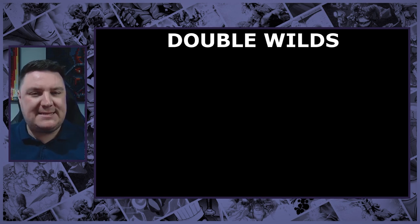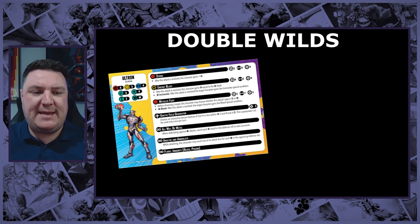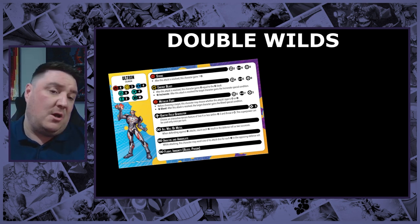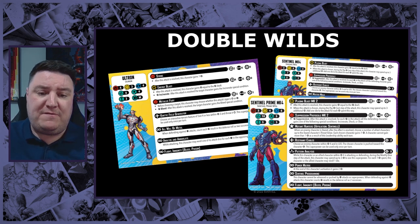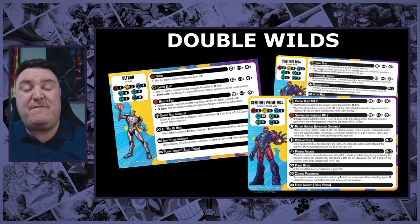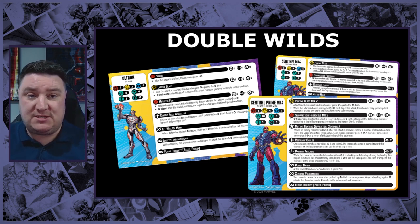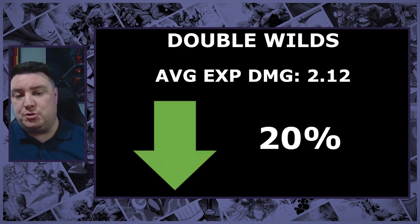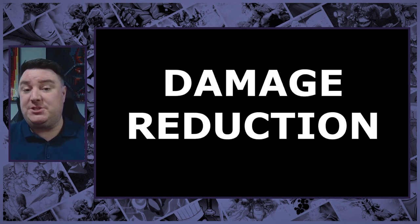Double Wilds next, and we tend to see these just on the robots. We've got Ultron with All Will Be Metal and Sentinel Mark 4 and Sentinel Prime Mark 4 with that Sentinel Program. Essentially for every wild that you roll in your defense roll, you get to count it as two successes - hence the name Double Wilds. Average expected damage: 2.12, a 20% damage reduction overall.